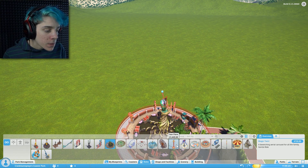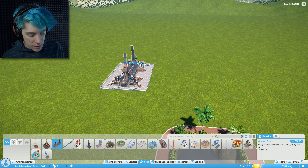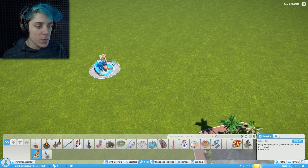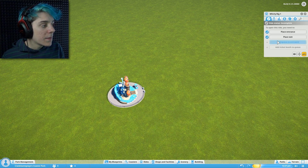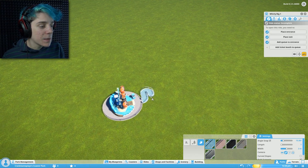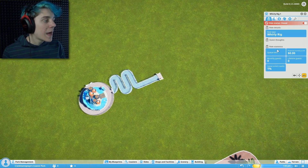We're gonna start off with a nice little, pretty basic ride at the start. We don't want something super lame, but also nothing too scary. We'll start with this right here — that looks pretty good! We gotta place the entrance there, place the exit leading back into more parkage, then add the queue to the entrance. I don't think the line for this is gonna be super long, so I'm not super worried about it. There we go, that's looking nice.